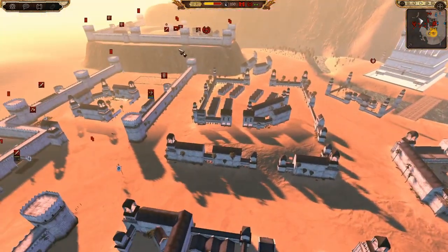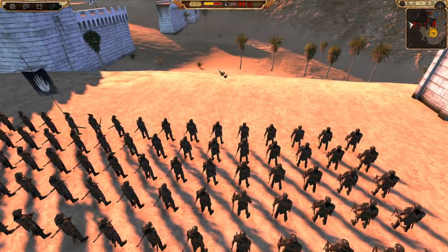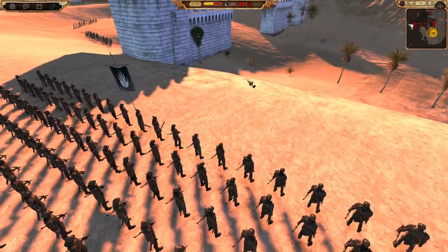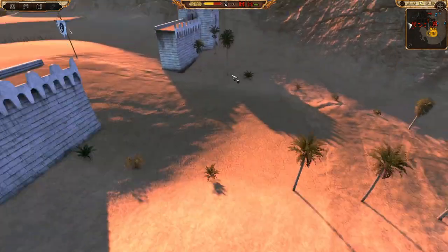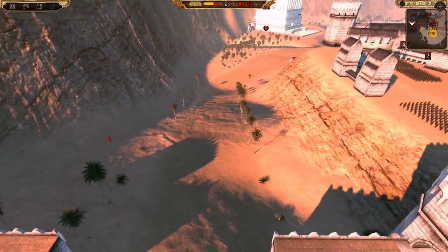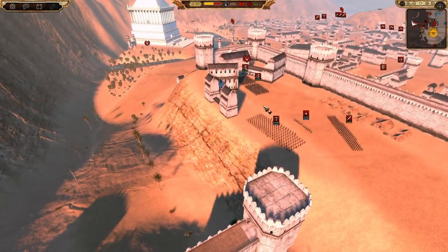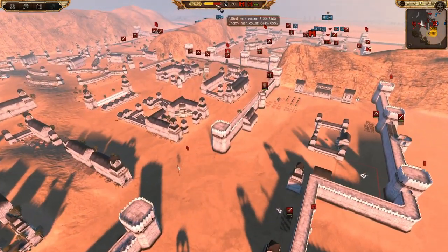I could have stopped them from retreating to this final spot, which is a really nasty one. You can see this is not like a wide front - it's just a nice slope that crossbows can shoot. The way in is over here: one choke point up a long slope, and they have plenty of pikes in reserve just for that purpose.